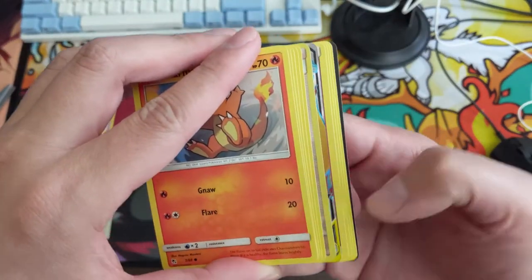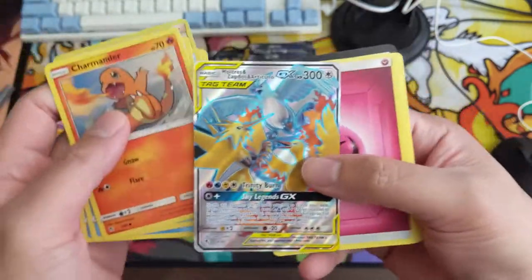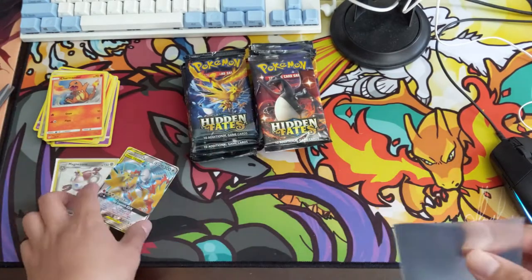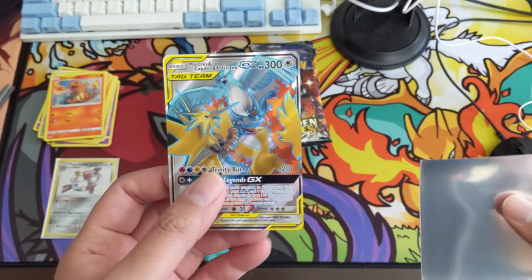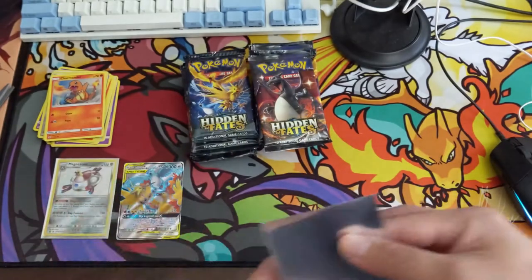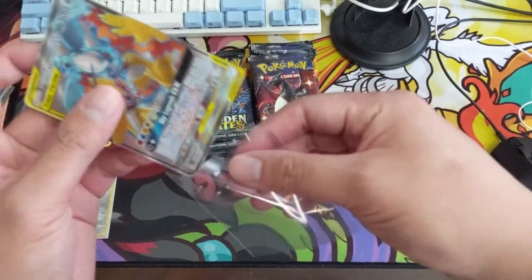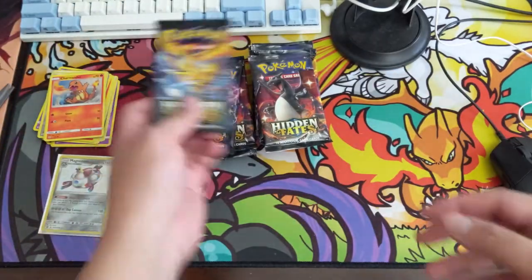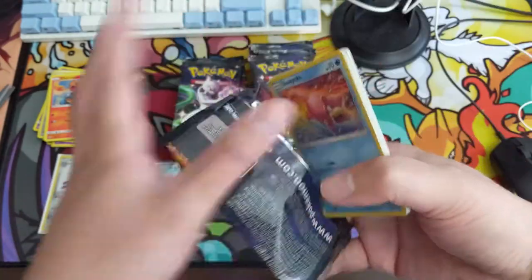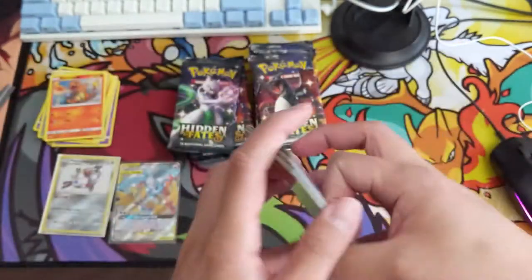I do like Hidden Fates because we can try to play a little game — this is clearly the full art birds with a reverse Giovanni. Happy to pick up all the birds we can. Let's take a look at centering — front looks pretty strong, back looks really good as well. Montrey, if you are interested in sending these off to PSA just let me know. The ones I put in penny sleeves I think are viable candidates for a PSA 10. Second hit — out of 24 packs we're definitely looking for double-digit hits. Nothing here, a Mew and a Paras.